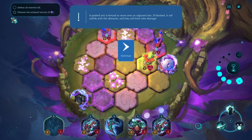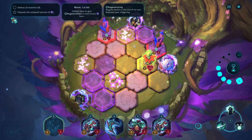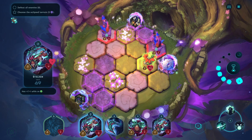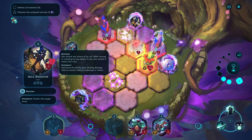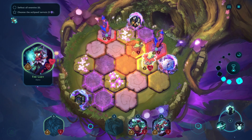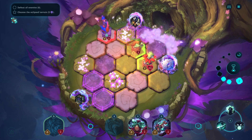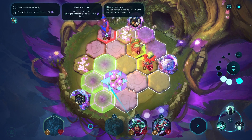Pushed unit is forced on from adjacent hex. If it's blocked it will collide with the obstacle and they both take damage. Pushing is interesting. Let's summon this one - also can't attack on the same turn. Let's do an attack here. Take some damage but it's okay.